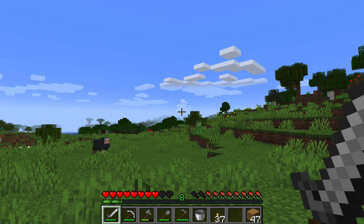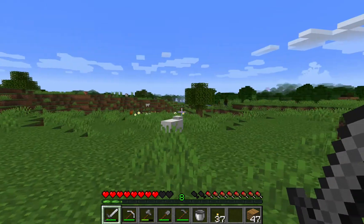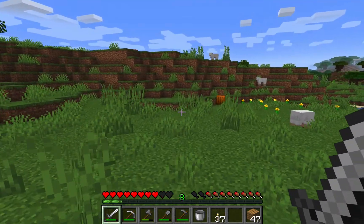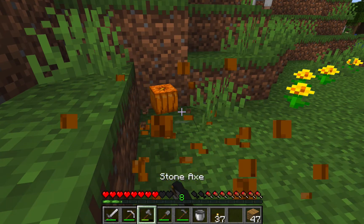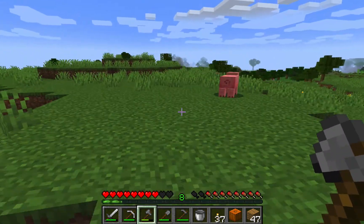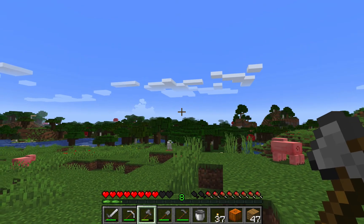Is that a savannah? Well, I think it's just a mountain. Anyway, there's a dark oak biome over there. Oh, a pumpkin! Maybe I should get a few flowers so I can decorate my house. But now I just got a pumpkin so I can get seeds and place them with my wheat seeds. That looks like a shattered savannah biome — or just a mountain.